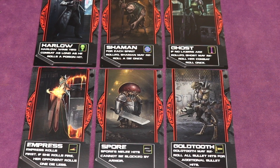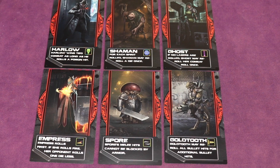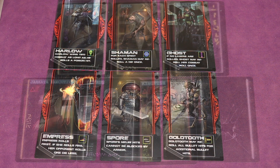This is a Kickstarter preview, so all the art and components you see here are not final — they're prototype. You're going to want to check out the Kickstarter link in the description of this video to see all the final art and components. In Gutterfall Bounties, you are a bounty hunter, and you'll get to pick one of these characters to be that bounty hunter within the game. Each of them has special abilities, but you get to pick your own.